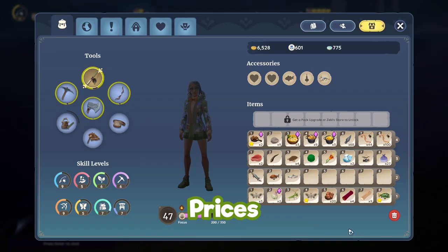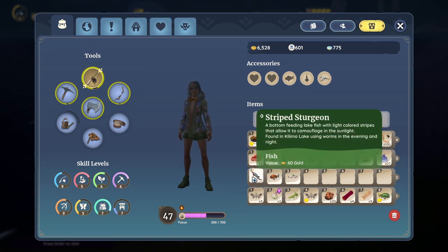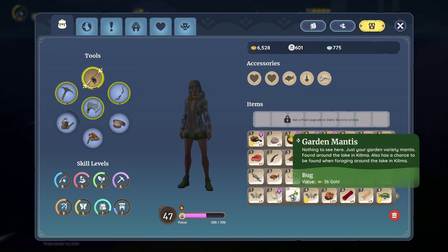If you want to see how much things are going to sell for, simply hover your mouse over that item and it will tell you how much it's going to sell for in that stack as well. This is a great way to see how much money you're going to make.